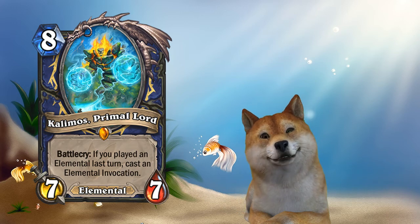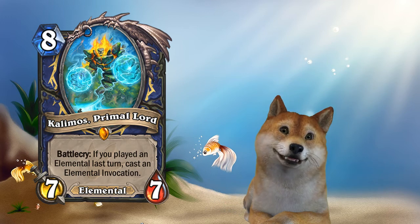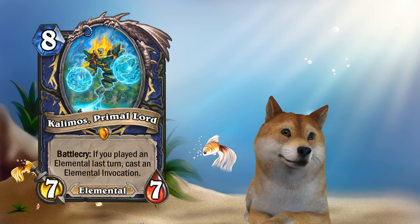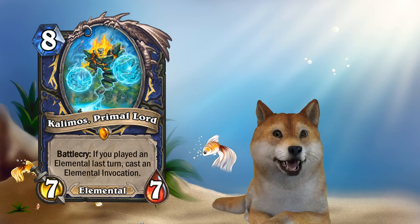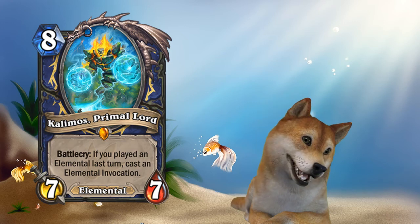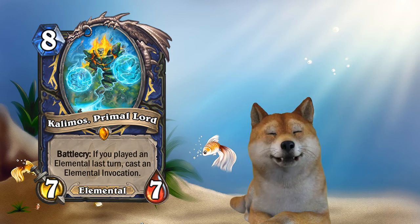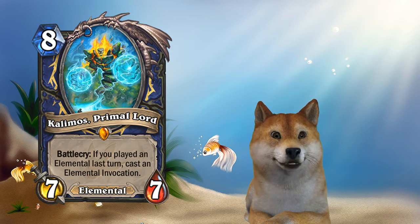Earth — fill your board with 1-1 Elementals, so you can play it like Onyxia, one mana less, one attack less, and they're all Elementals. I think those Elementals would matter if you're going to play another card the next turn, like Ozruk, where the more Elementals you played on the previous turn the bigger Ozruk gets. So that might actually be good in some circumstances.